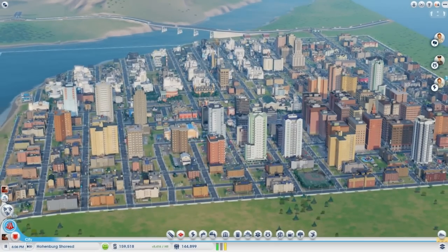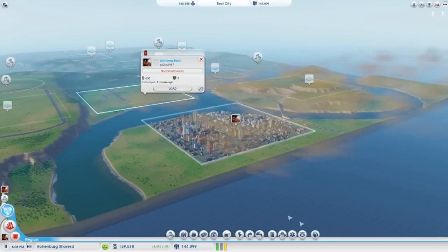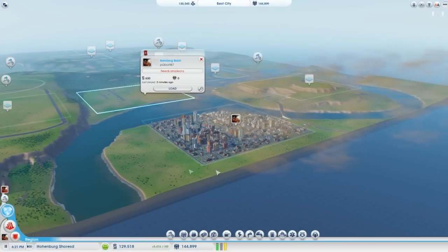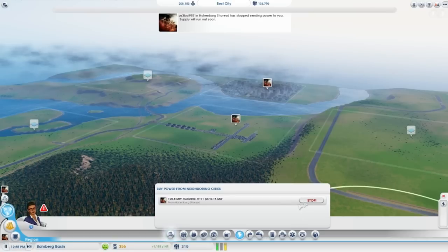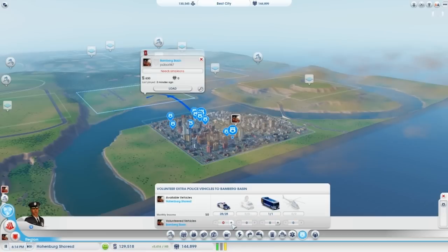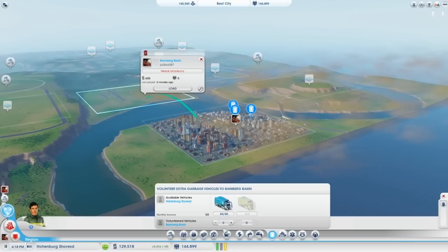Once you've built your current city to its extent and you've got no more room to expand, claim another city in your region and get to work. Keep in mind your original city can support other cities in your region — you won't have to build everything over again. Power and water can be bought from your other city, and garbage trucks, police patrols, ambulances, and fire trucks can also be borrowed from your other city to patrol your new city. Building airports and train stations in your new city will also allow your sims to travel between both cities.